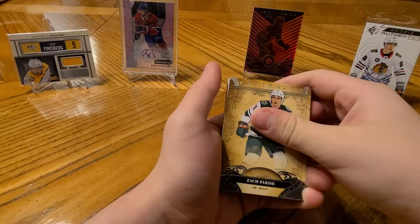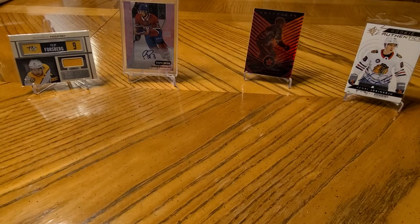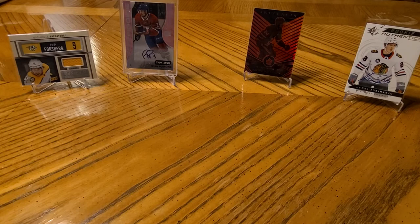Ryan Nugent-Hopkins - that's a cool name. Zach Parise. Redemption! Is that good? Well, we'll redeem it. A filler. And Ryan Ellis. Wait, does that count as no hits? Yeah, it's no hits. Of course it is.